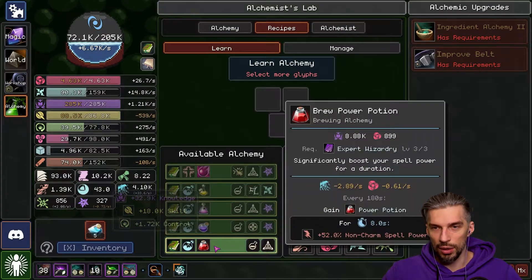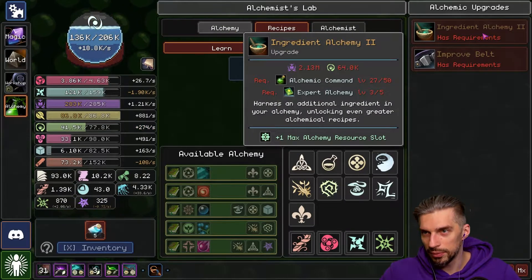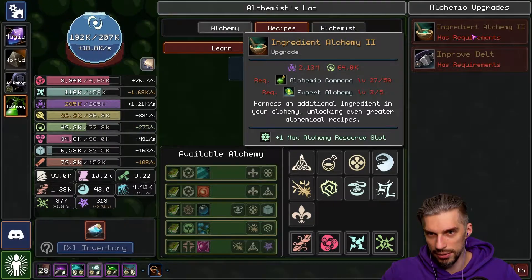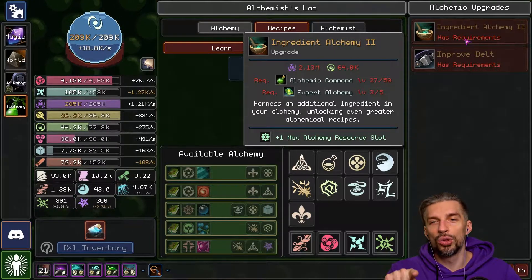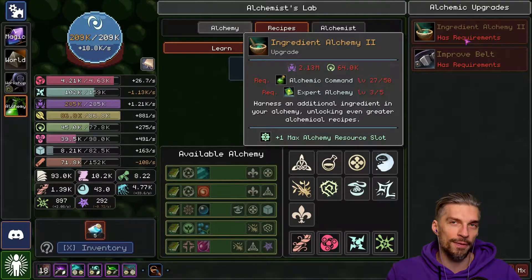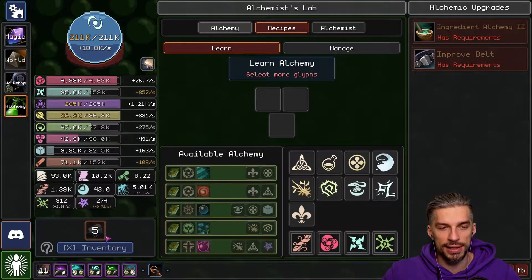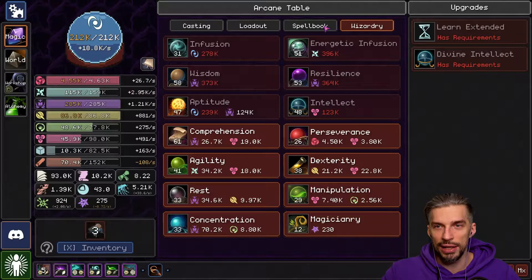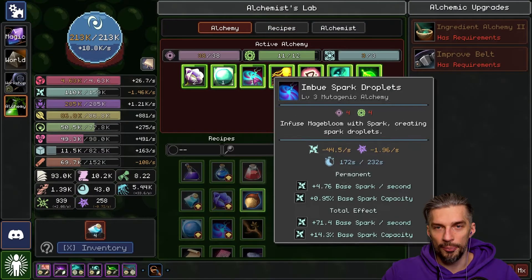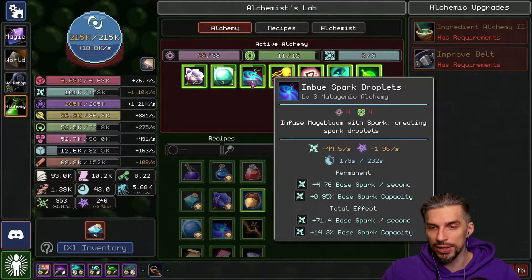What's this? Group Power Potion — let's get it, why not? Alchemy resource slots — we will need Alchemy Command higher and Expert Alchemy. But the main issue is the price: 2 million knowledge, and we have a capacity of 285k — we will never be able to get it. I don't use potions currently because I'm using everything in alchemy for those two spells: Imbue Mana Droplets and Imbue Spark Droplets. As you can see, that's giving me insane results already — 35.7 mana and 71 Sparks.